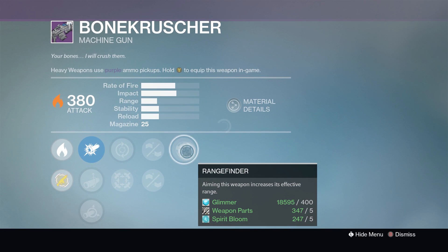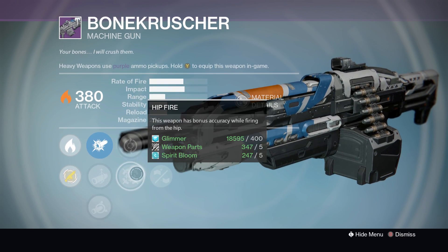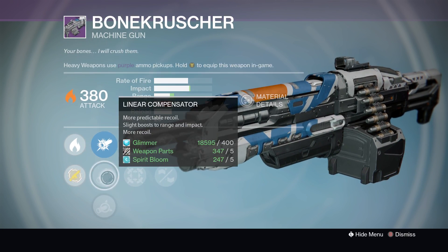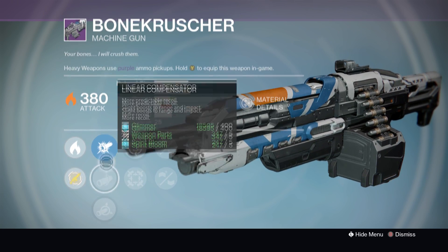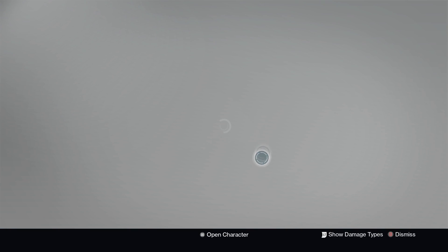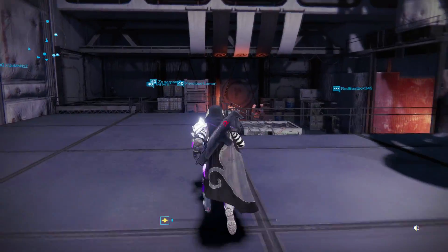Bonecrusher — this is a good PVP roll this week. You've got Rangefinder, Braced Frame, and Feeding Frenzy, so you've got faster reload, better handling, and range. You don't really have any decent sights, so I'd stick with the CQB Ballistics on this one. And that's it for the Vanguard Quartermaster this week. Next, we're on to Dead Orbit.